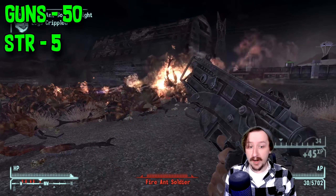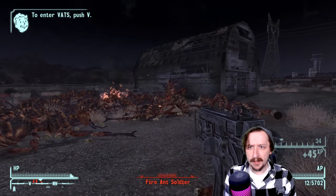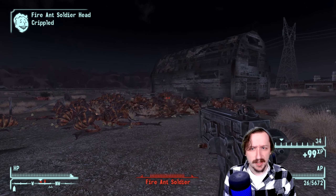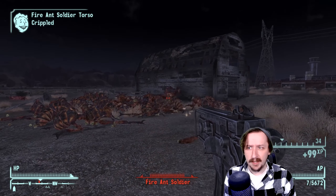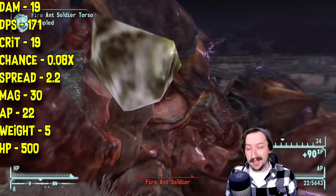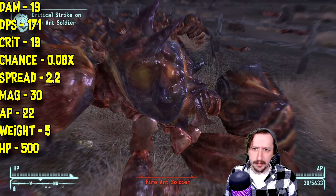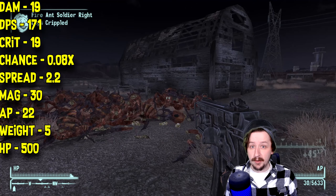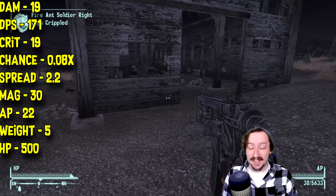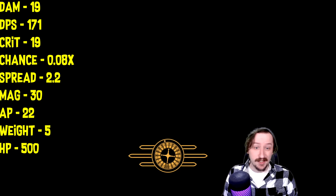The 10mm SMG requires 50 guns and 5 strength to wield — average guns, average strength, pretty normal for a submachine gun. Guns builds are going to be able to use this no problem; by mid game you're probably going to have 50 guns or more. The 10mm SMG does 19 damage per shot, which is decent for a submachine gun, not super high or super low. It does 171 damage per second — pretty high, as you'd expect from a submachine gun. The submachine guns in this game are generally really good at DPS.